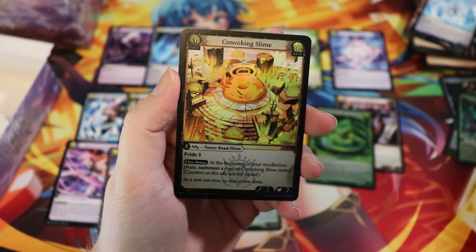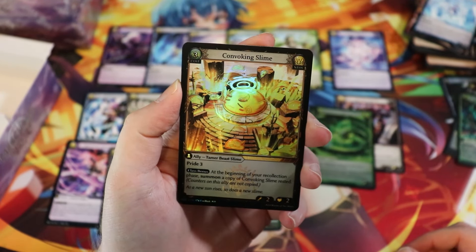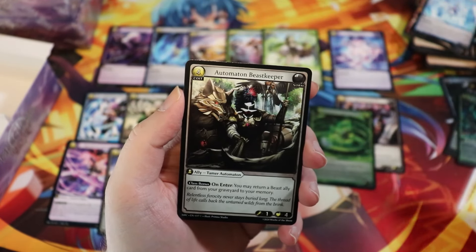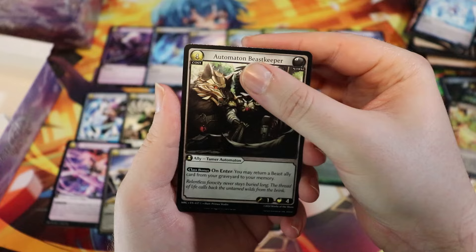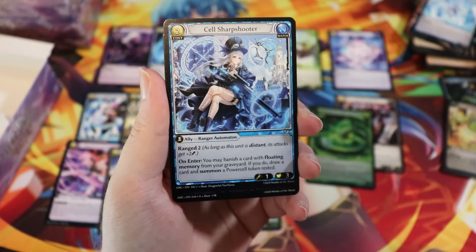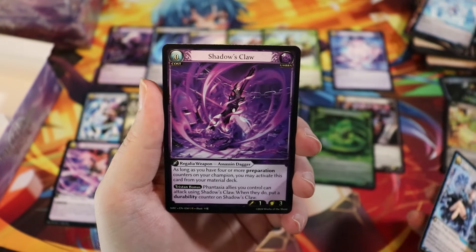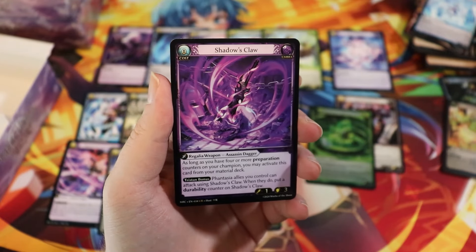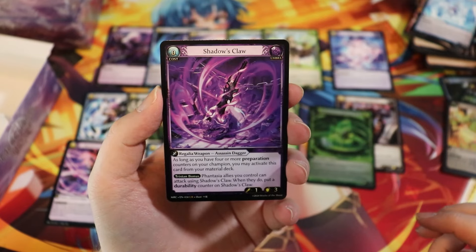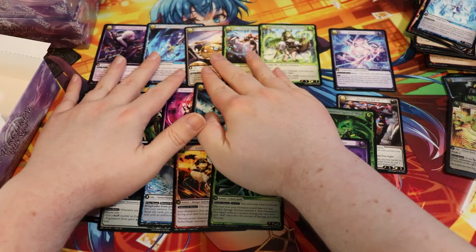We have a foil — this is Convoking Slime, a rare neo slime. Interesting, I don't think I've seen this one before. And we do have a UR! It's an ally weapon — Shadow's Claw! This is the UR Tristan bonus dagger, awesome. We are assembling the pieces slowly.